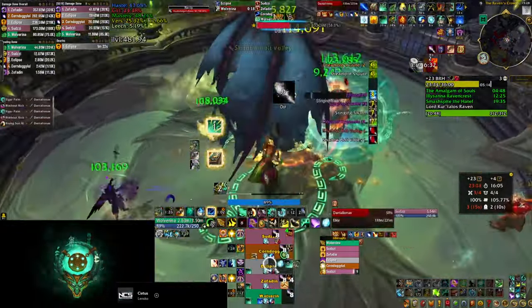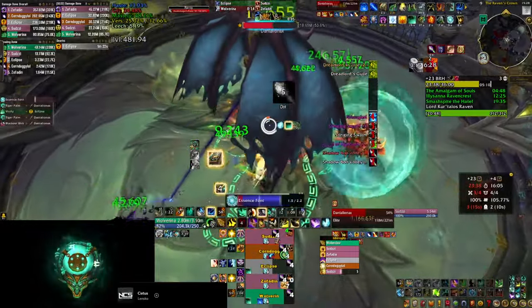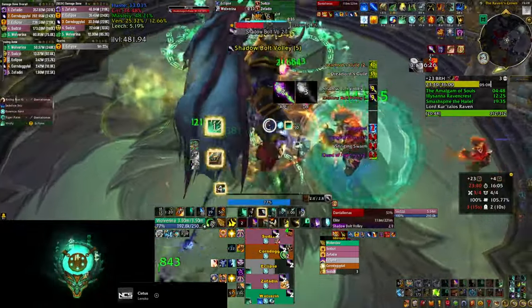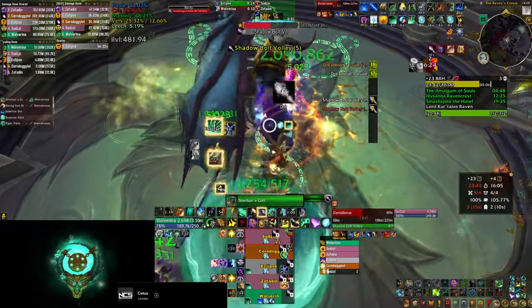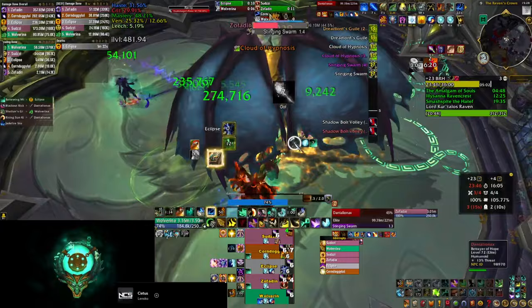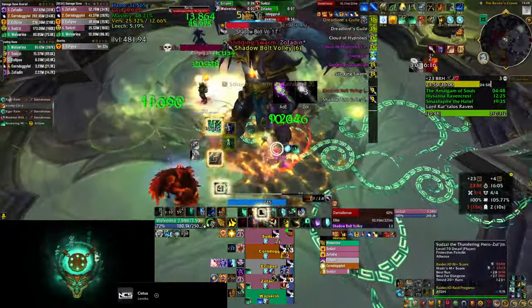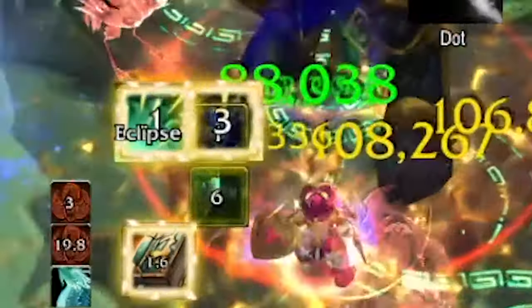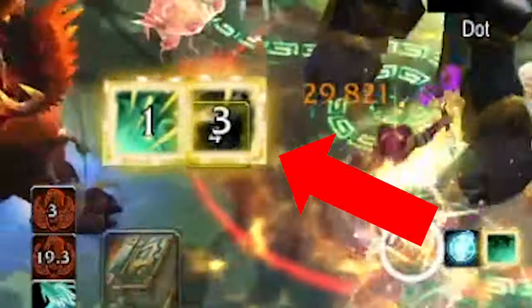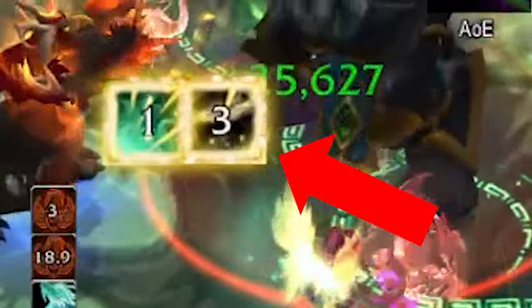This is extremely important because Enveloping Mist increases the healing that everybody receives and also bursts Enveloping Breath, which additionally heals your party members. Knowing when you have these three stacks and Enveloping Mist is instant cast is very important — this weak aura shows an icon every time you have three stacks, so you know the instant spell is available and can cast it while continuing your rotation.